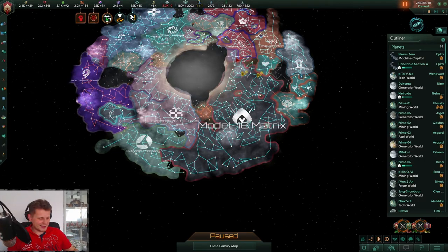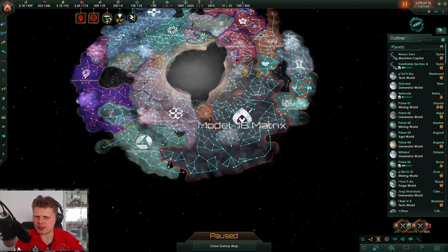Welcome back, I'm Daily Fix. We are continuing with the Driven Assimilators playthrough. We are about 140 years in and we are most likely the strongest entity in the galaxy. Ever since the origin updates and DLCs with the federation, I find it really difficult to get rolling, especially Devouring Swarms — they've been quite difficult.